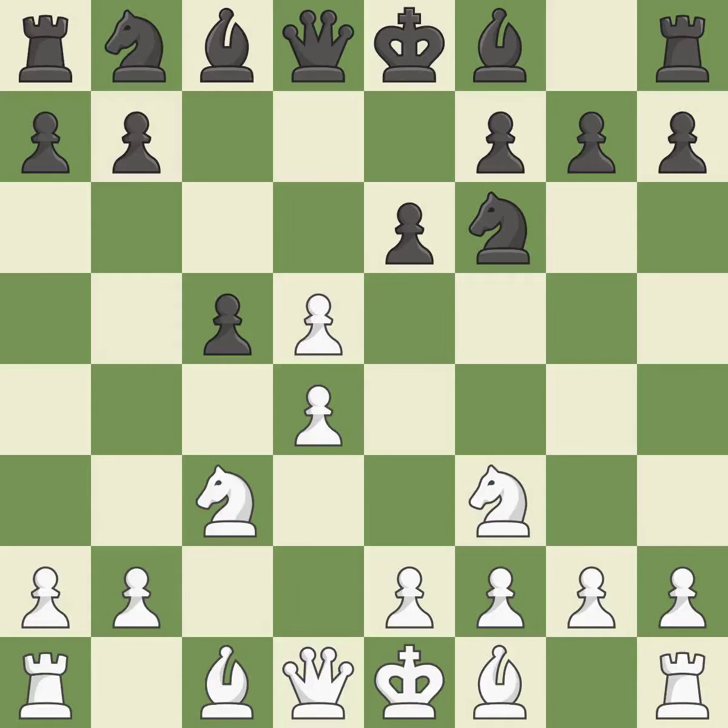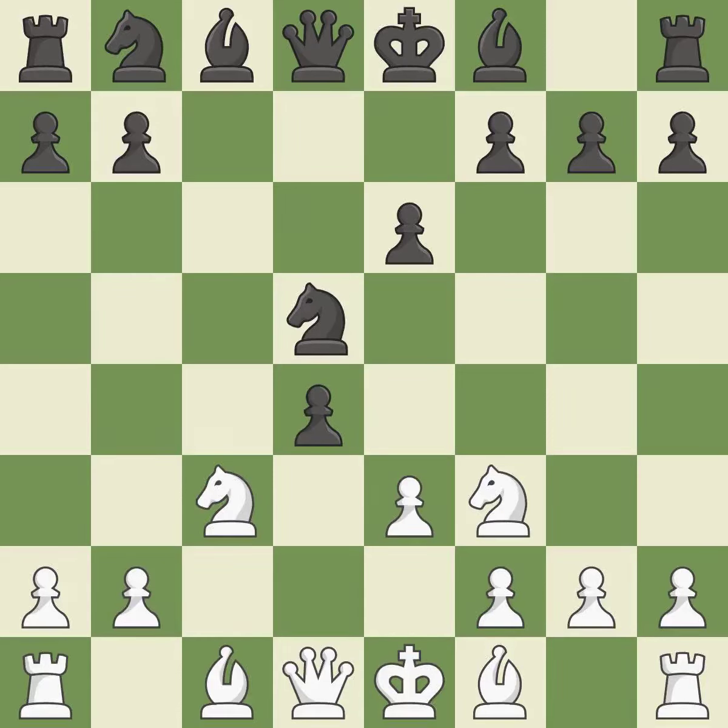cxd5 captures Black's central pawn. The bishop backs off, prepared to move into a functional square. After all captures, it is a fair deal and an equal trade. This is the last book move, maintaining balance in material with a good trade. It is best. Recaptures — it is ideal.